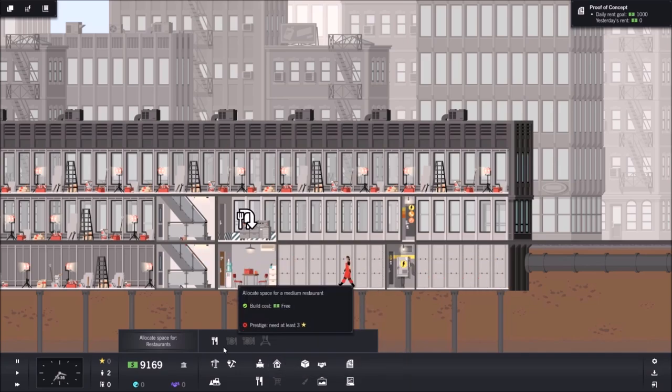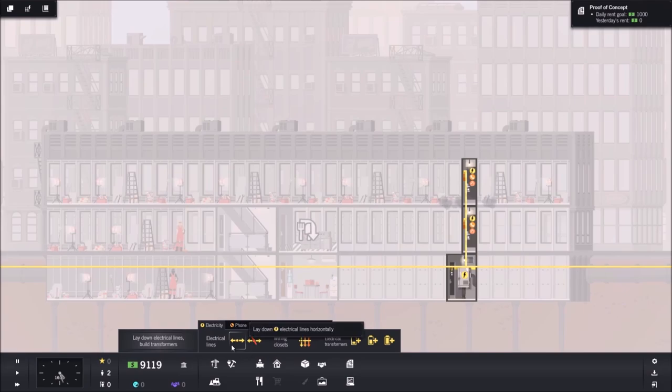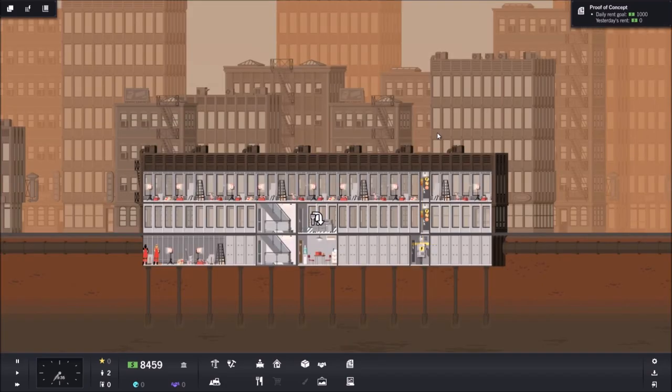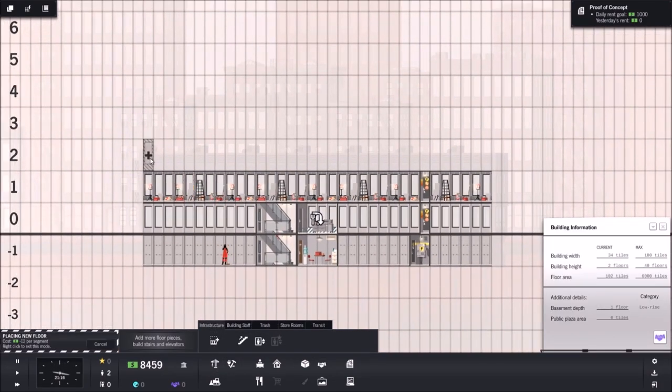Let's put in our wiring closets for this floor. Both these floors are going to need electricity, so let's put in those lines right now. These are the kinds of things I like to put in place before tenants arrive, because if you're a tenant paying rent with no electricity, you're going to leave. Then we have to pay money to rebuild — that's an inefficient way to go about things.